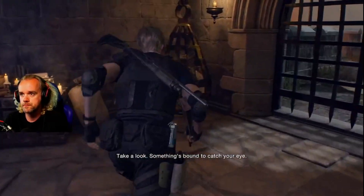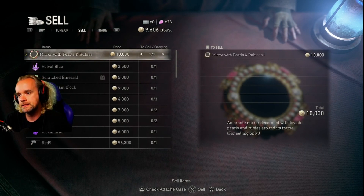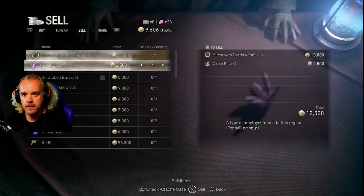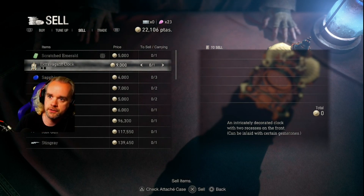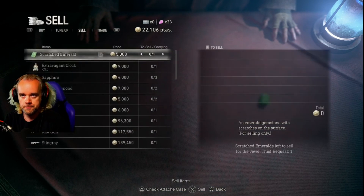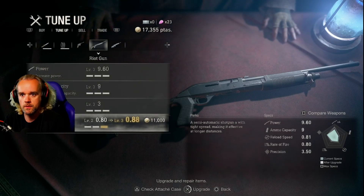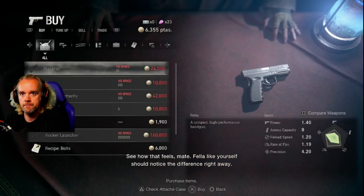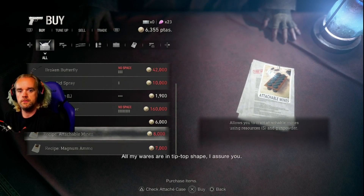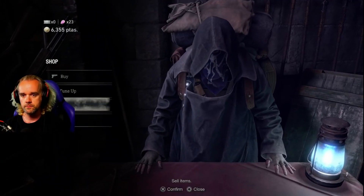Take a look — something's found to catch your eye. Welcome! What can I do — with pearls and rubies, he's lavish. I'll buy almost anything. Do we have one of those? Oh they're all different. Okay, repair. Good luck to you, stranger. We are fully — you'll notice the difference right away. All my wares are in tip-top shape, I assure you. Anything else I can help you with? Come back.